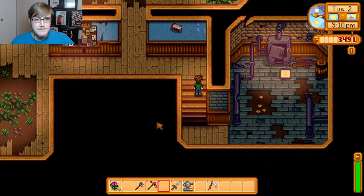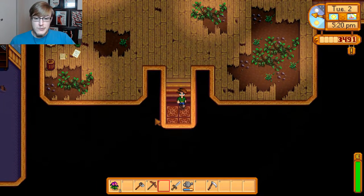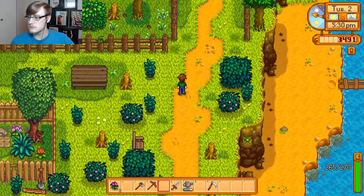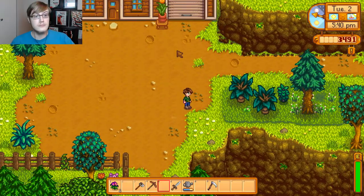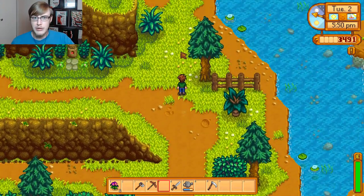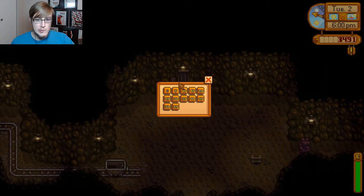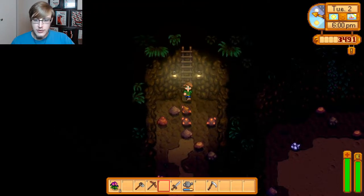10 bat wings - super easy to get. You get one or two usually every time you kill one, and they're really easy to kill. So what we're gonna do is go pop down into the mines and see what we can get for the rest of the day. Hopefully we come across a grape so we can finish that bundle off really quick. Let's see what we come across.